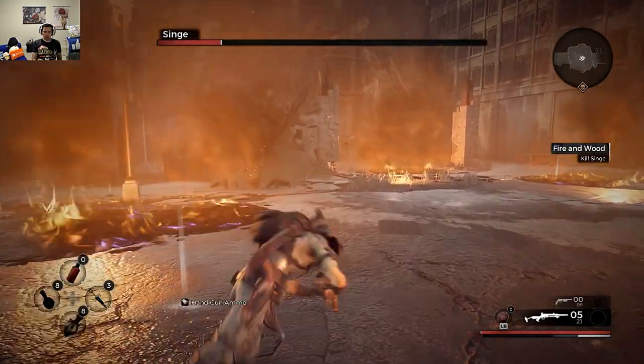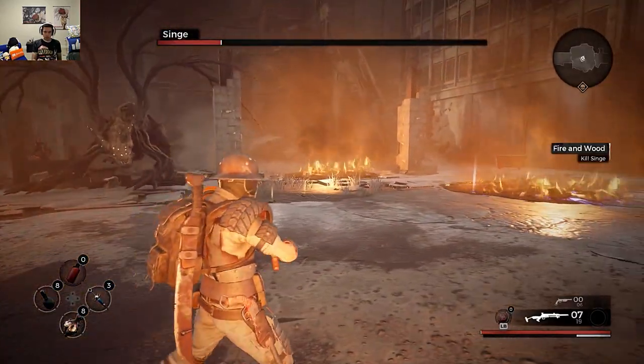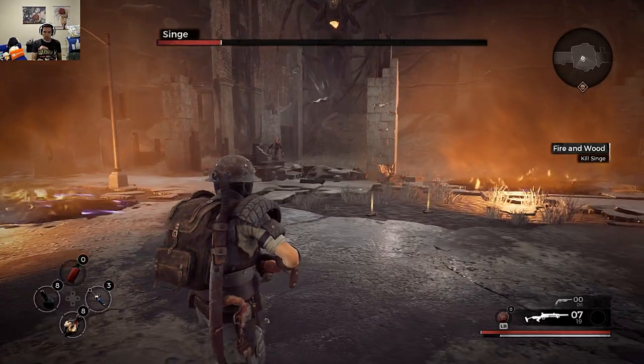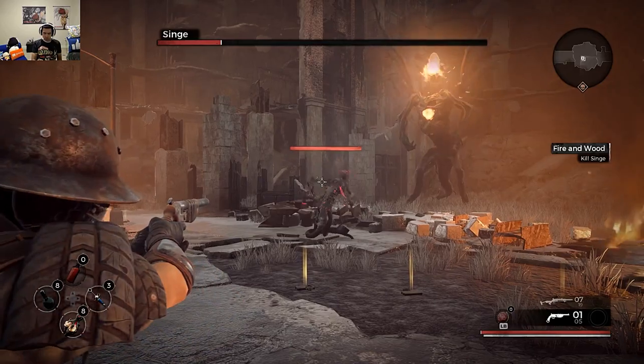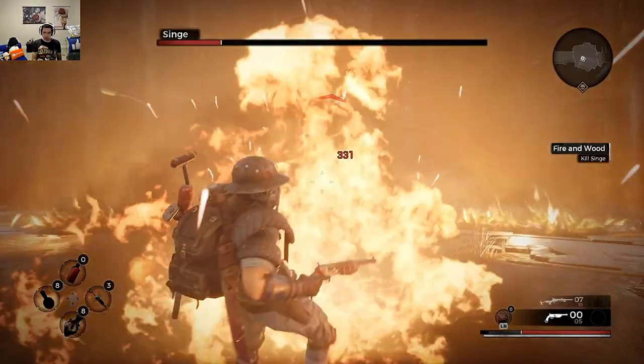So just stick to the plan — hit and run tactic, over and over. Play safe and don't get carried away, but make sure the majority of the damage you deal is on its tail, otherwise it might not be enough to cut off the tail before it dies.